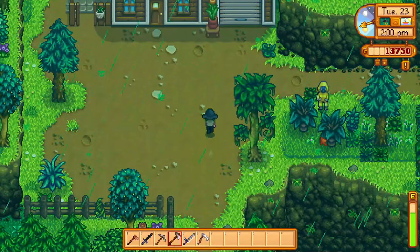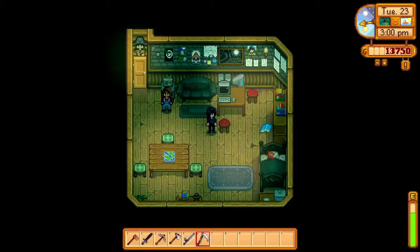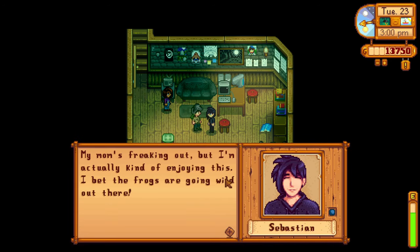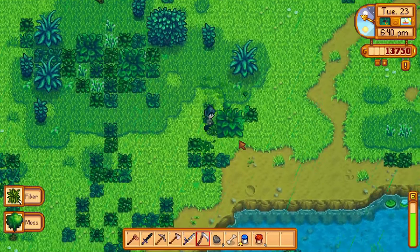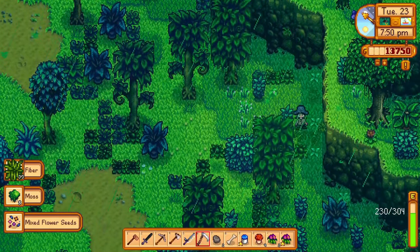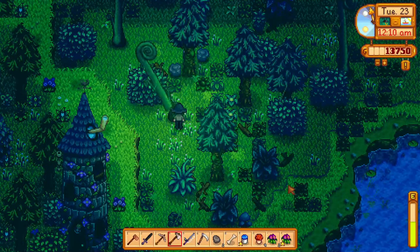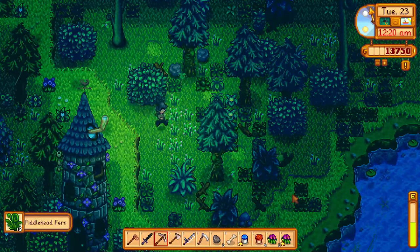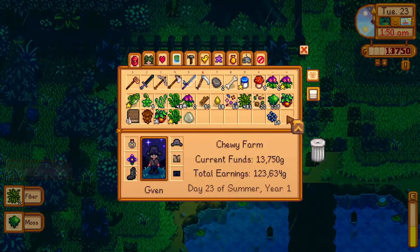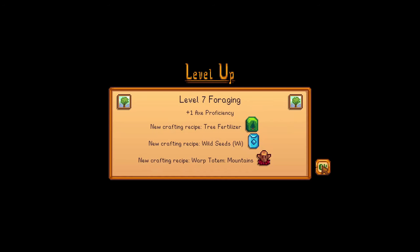Coming to the mountains, I found Demetrius in a hazmat suit, which made me worry if my choice of clothing was the best for today. Demetrius's family was gathered in the basement, and talking to Sebastian, he was the only one that wasn't freaking out. I went through Cindersap Forest cutting down more of the weird trees and weeds, and made sure to cut down all of the fiddlehead fern logs. I tried to use most of my day to collect as much moss as I could, and placed down the tent kit because I wanted to see what it did. I reached level 7 foraging that day.